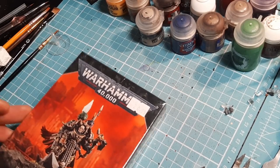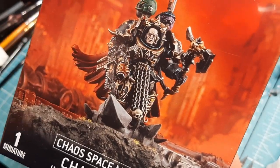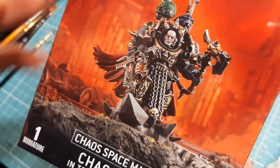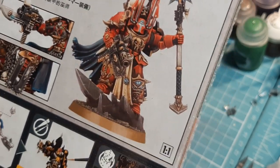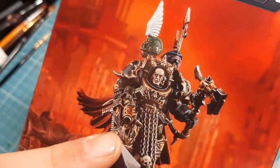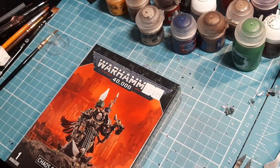So what am I building today? Today I'm going to build a Chaos Space Marine Lord in Terminator Armor. This is a very amazing model — it's actually fantastic. One thing I love about it is you can also build it as a Chaos Sorcerer in Terminator Armor, so you get two fantastic options from the same kit. I'm going to pop it open, look at the sprue, and go through everything.